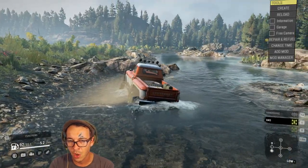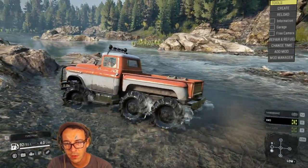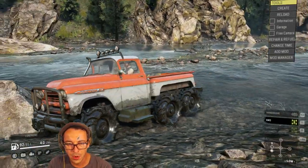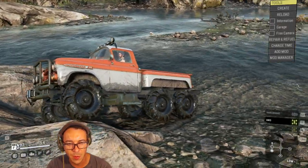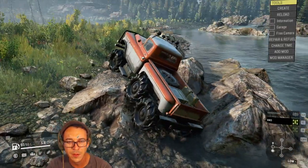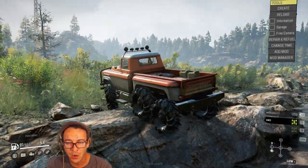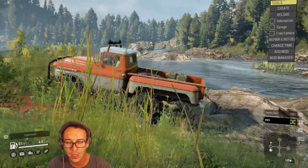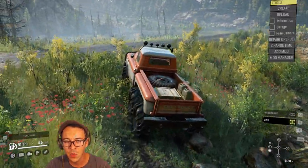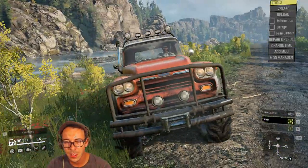Let's put her into low gear and see how she rock crawls. This bumper is going to cause some problems because it doesn't have as much clearance, so we might want to switch to a different bumper later. But with the max engine, the horsepower and six wheels, we have no problem rock crawling in this thing.